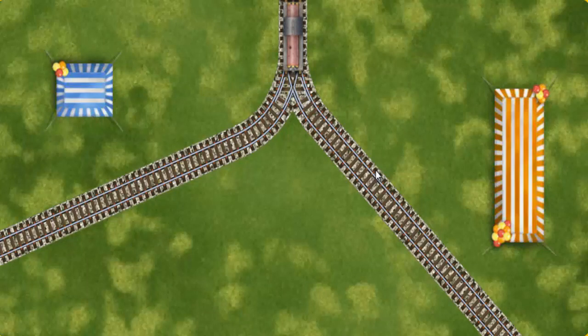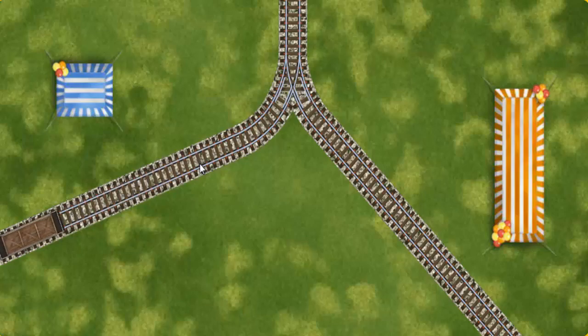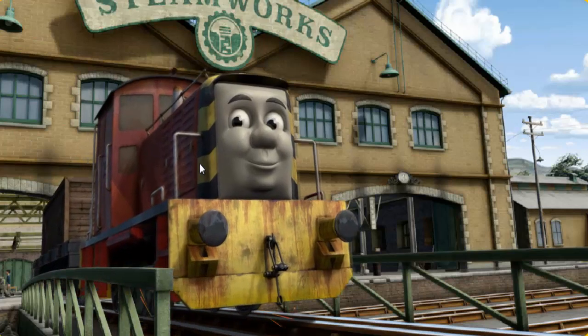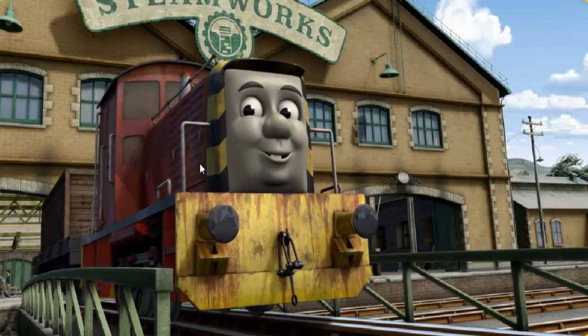Show Salty the track that goes nearest to the shortest tent. Let's go! Salty arrived proudly at the steamworks. With your help, he was a really useful engine.